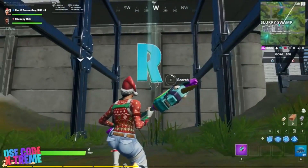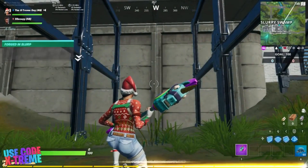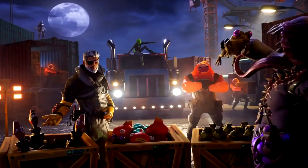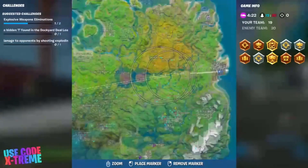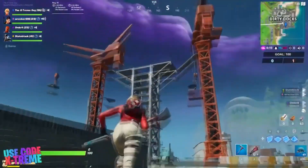Moving on to the next one, which is going to be letter T. Once you've completed eight of the Dockyard Deal challenges, you will receive the Dockyard Deal loading screen. This shows off a couple of battle pass skins along with the creepy big mouth skin. The letter T is located on the scaffolding between the large cranes at Dirty Docks. Just follow the video, the location is shown ahead.